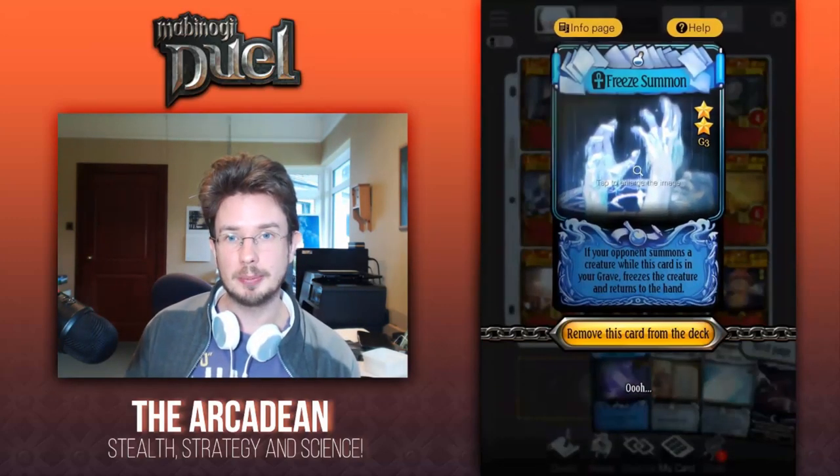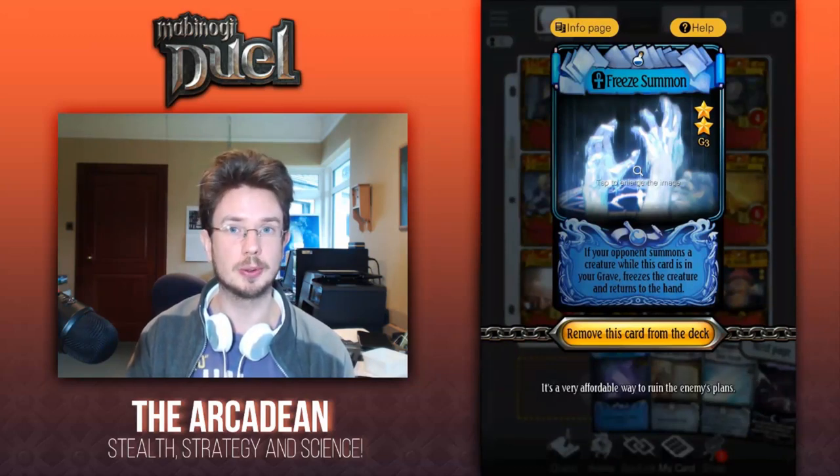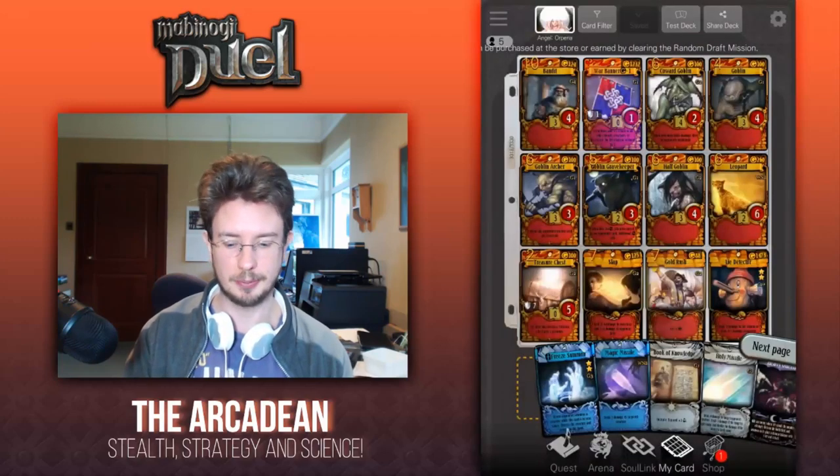Up first we have Free Summon — an excellent counter spell to a large amount of the meta, and also every time a creature gets frozen it charges up Nereva. Fantastic.